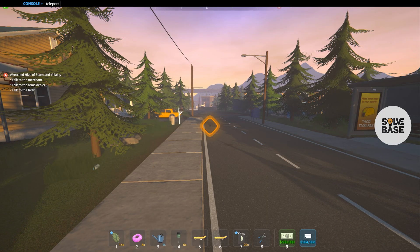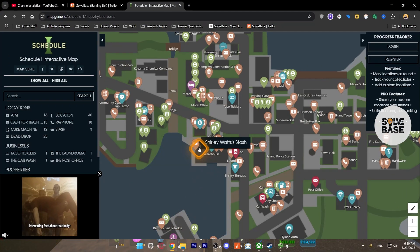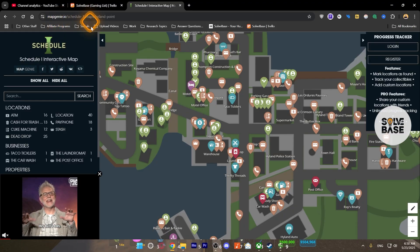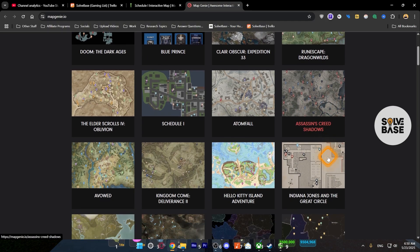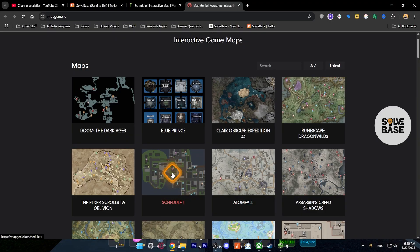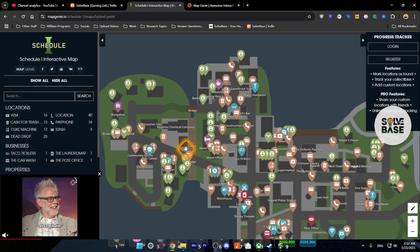Now type in the location. You may be wondering how do I know what location I want to teleport to? For that, go over to this website on Chrome — it's called mapgenie.io. On it, you're going to find a lot of game maps for modern games, even Assassin's Creed Shadows and other games that just came out. In Schedule 1 here, you're going to find the names of the locations.